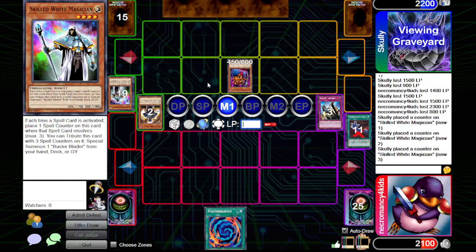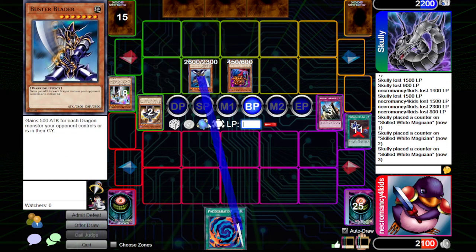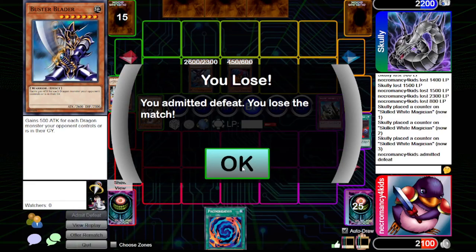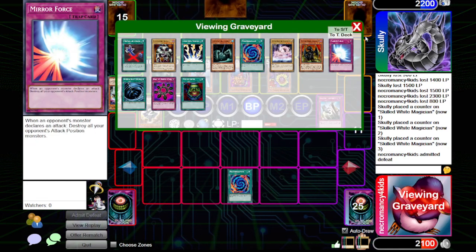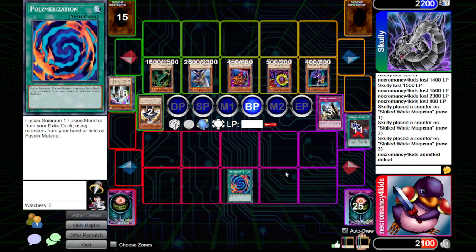All three counters on Skilled Dark Magician — maybe one of the only times in history it's ever gotten to attack for game. That was a lot of fun. Definitely. Obviously I only had Polymerization. I tried to make a toolbox deck instead of just one fusion monster, or I could have just went Fusion Gate, but I felt like that would just be a worse version of a better deck.